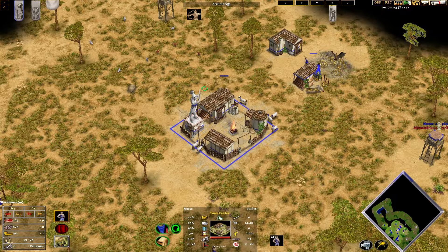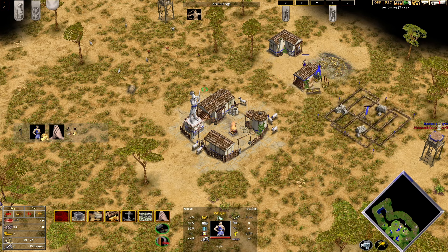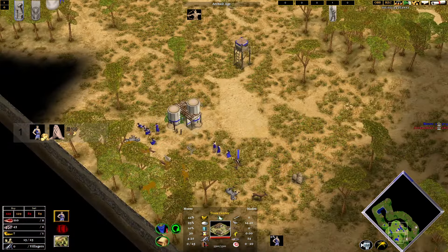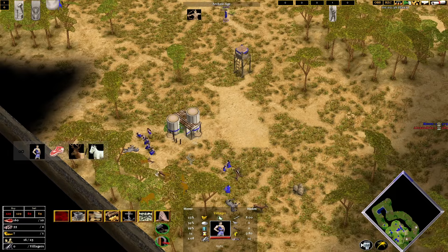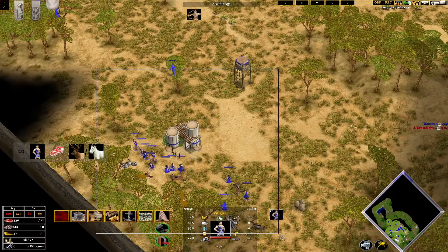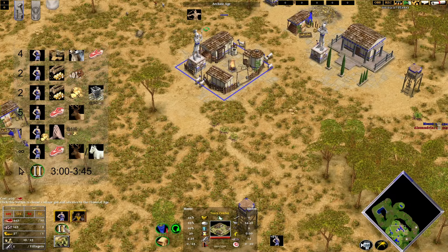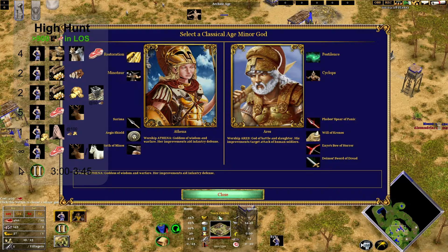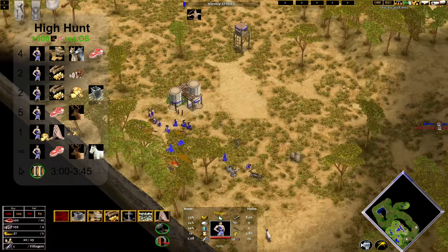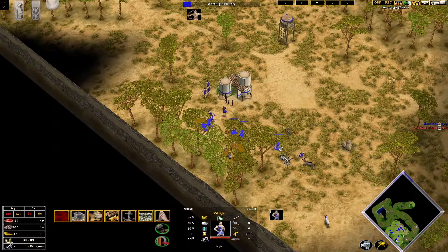Now we have enough resources to build the temple — that is 100 food and 100 gold. We will use the gold villager to do that, because you don't really need any gold after the temple gold, unless you're building a Jason out. We will then move villagers over to the huntables. If there isn't any hunt, you can move them straight onto the goats, and that is absolutely fine. Anything up to a 4:30 there is amazing, but even a little bit later isn't a big deal.